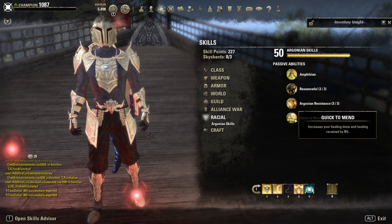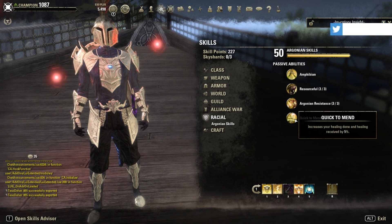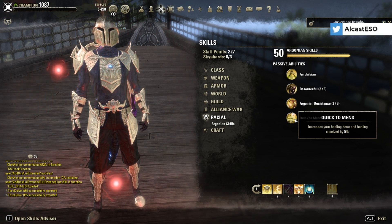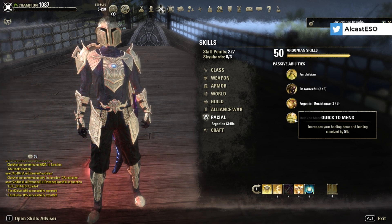Other races that work are Imperials, Orcs, and Nords. In the end you can tank on any race, but Argonian is the best choice.